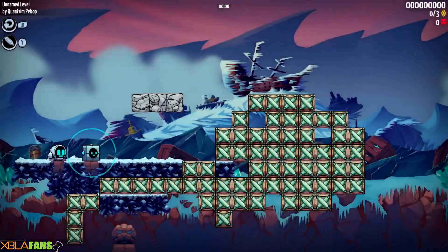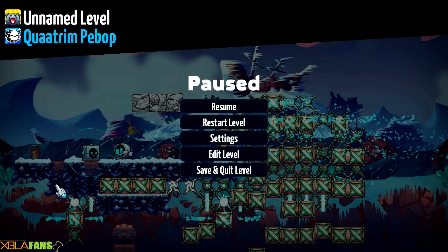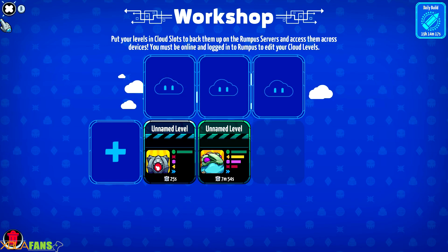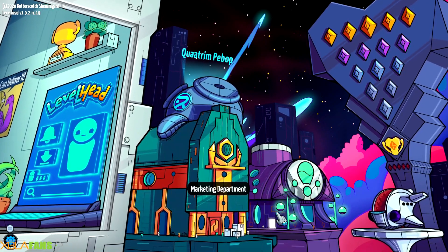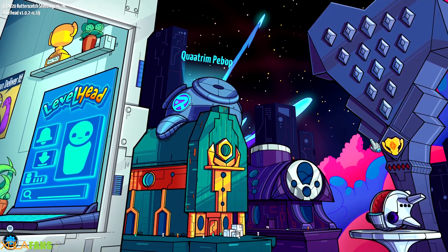But yeah, you get the idea. It's a pretty neat... oh no, we're going to get out of here. I was unaware of what I had done, but we're going to get out of here. If you want to explore that, they give a pretty decent tutorial. They also have this sort of marketing department that promotes your levels, and if they do well enough, they go to the tower.